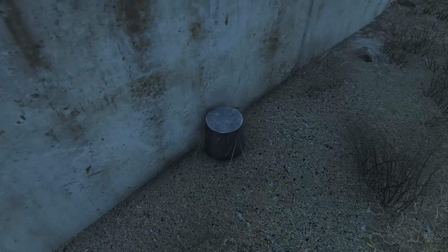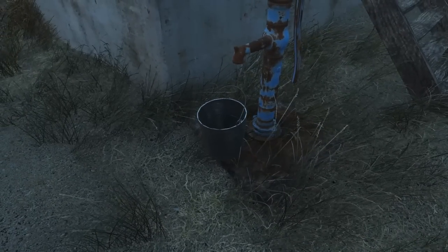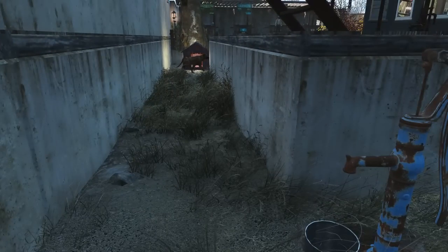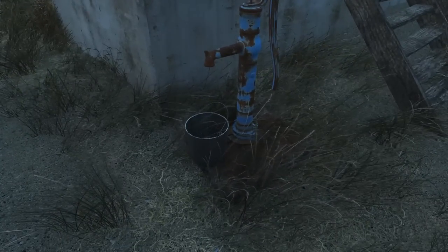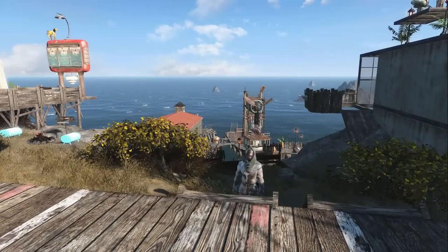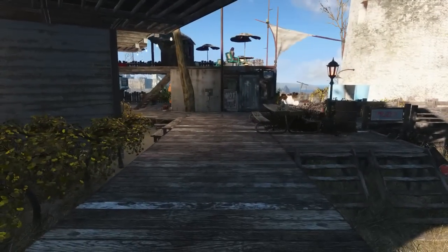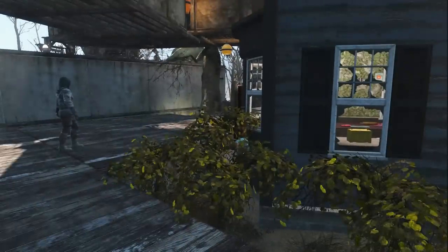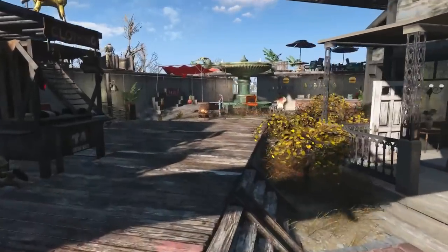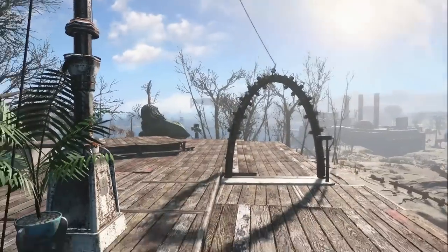Someone tipped over their water bucket — I can fix that real quick. One of the settlers mentions Grey Garden — that's where my most epic build is. As you can see, the dogs can roam right out over here and even go down to the beach if they want. But it does prevent them from running out to attack raiders and getting in the way of turret fire on the battlement. Should we go inside yet or show you the second level first? Let's go ahead and head up to the second level.